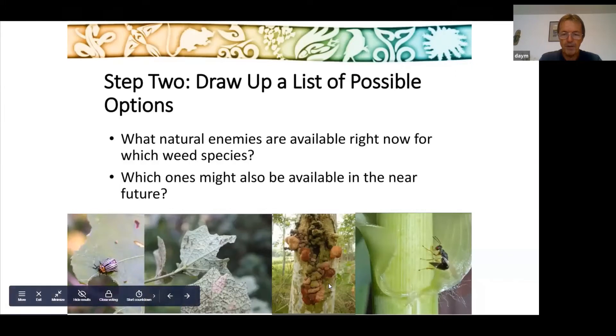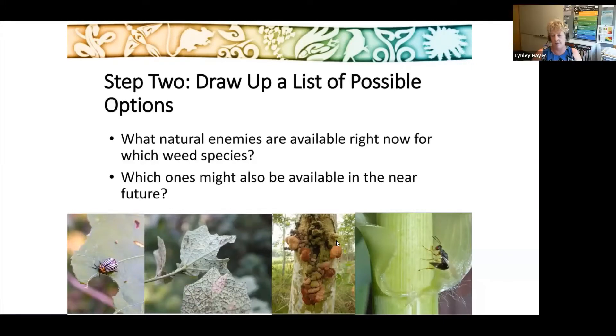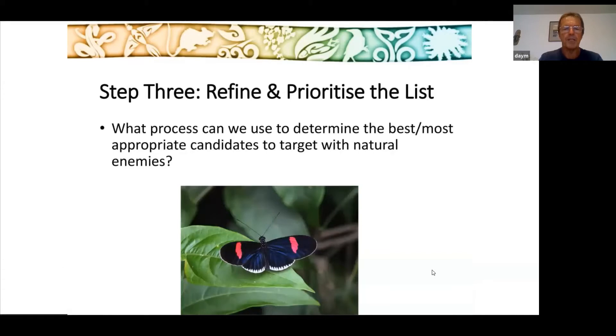The middle agent is on Albizia — Falcataria molucana — a potential natural enemy fungus that we're interested in exploring further. This wasp is actually in New Zealand, so part of the Pacific, but we have a slightly different flora. We'll have a dedicated session on going through the table, and I'll finish off the instruction sheet. All this will be made available to everybody — please don't get too concerned about it now. It's just an introduction to what resources are available.